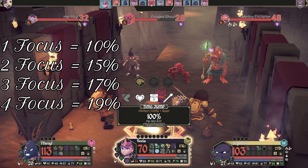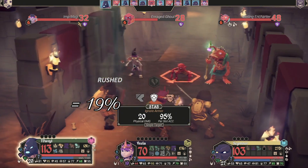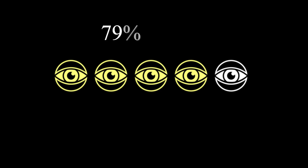The second focus point you use ups that to 15%, the third one to 17%, and the fourth one to 19%. So as you can see from that, with more and more focus points that you use, you do get a diminishing return. But if you have a five-slot activity and a 60% chance per slot, and you use four focus points locking in four of those slots to be 100% golden and perfect, you have then increased the final slot up to a 79% chance — which is a lot higher, but it's not perfect. It could be seen as a little bit of a waste of your focus or a bonus, depending on the situation you're in, and that is why this game is so much fun but also quite tricky.